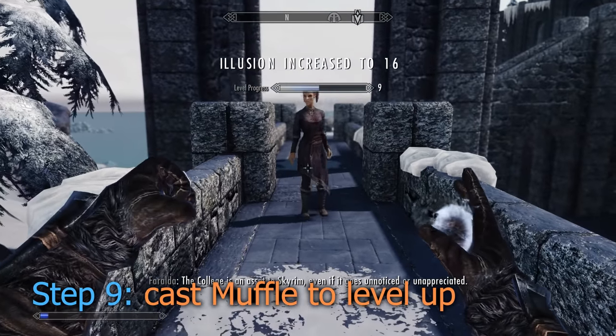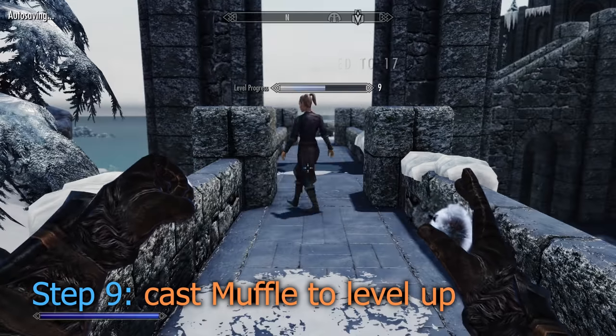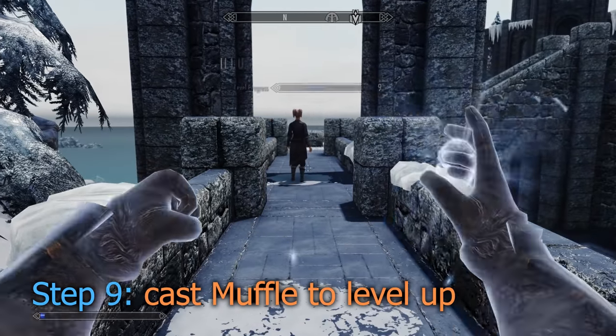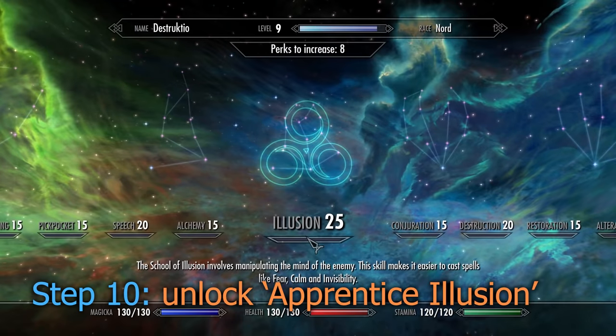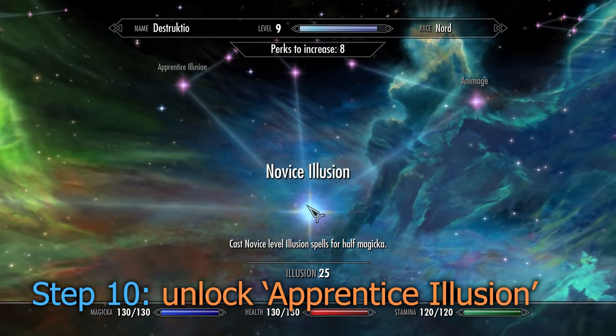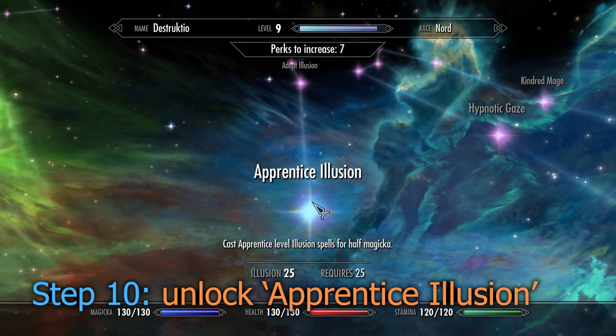Your illusion skill will level up quickly and will also level up your character. With each progressing level, the rate at which you gain experience will slowly decrease. But to quicken the process again, at level 25 illusion, be sure to unlock the skill Apprentice Illusion. This will allow you to cast Muffle twice or more before waiting.